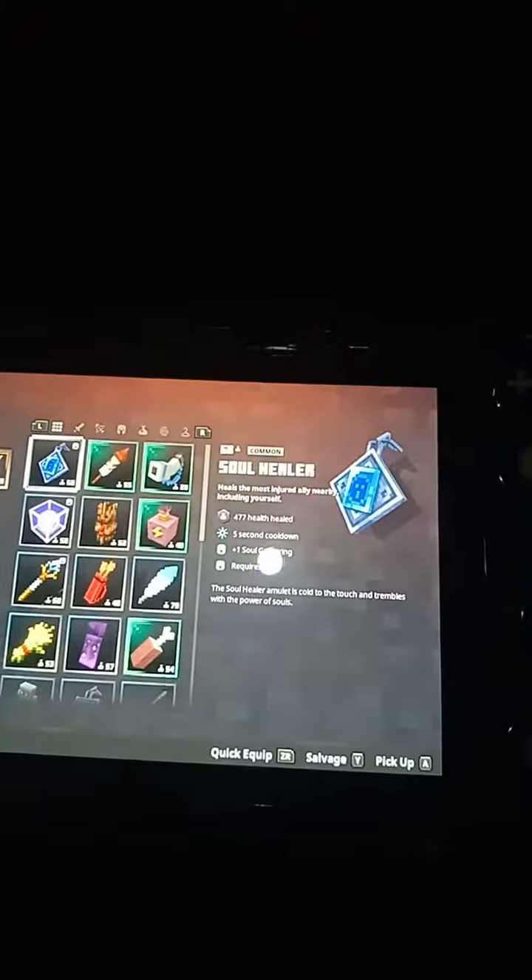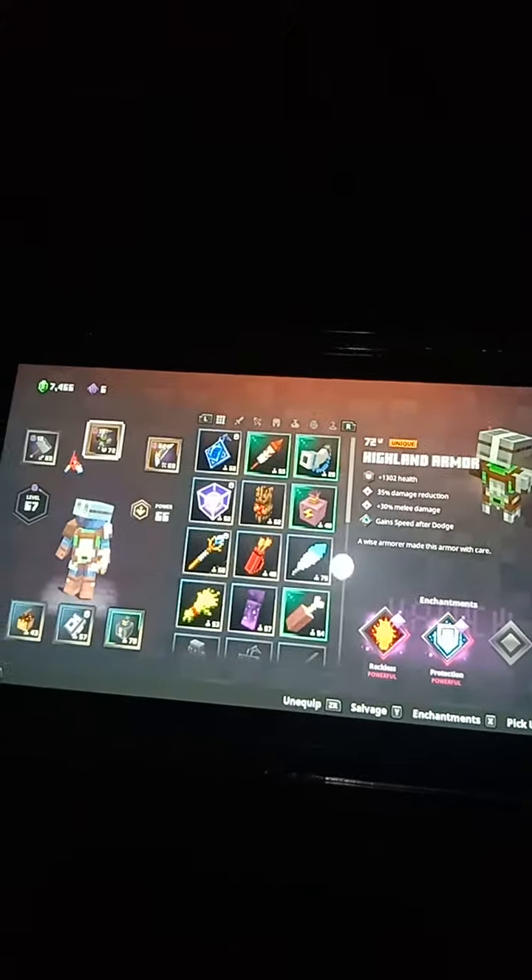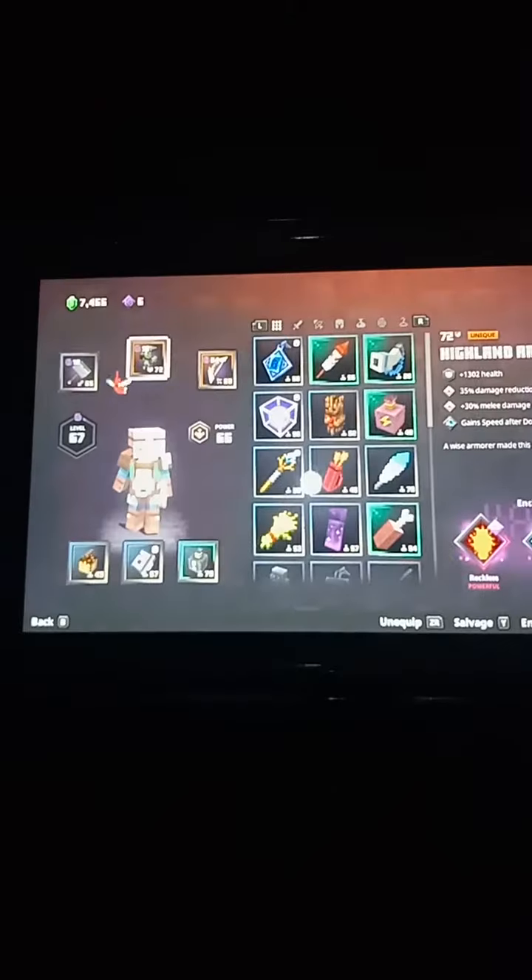I don't know what happened here. My assumption is that I have damage reduction 35, and I have protection, and protection, and protection. I think the game thought I had 50%, so it cut my health 50%.